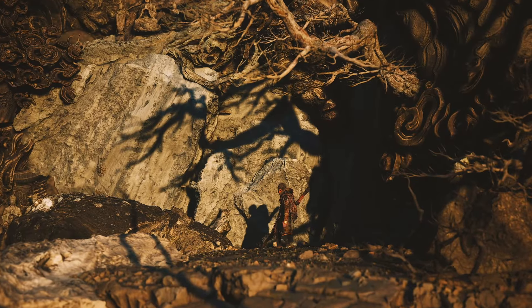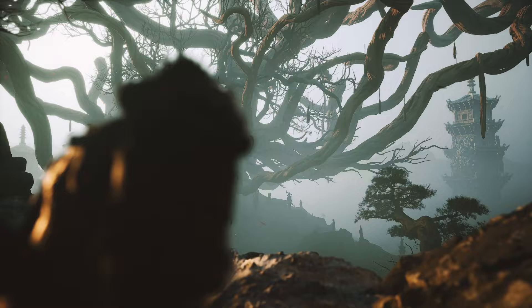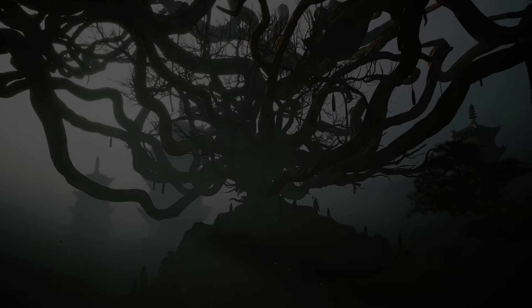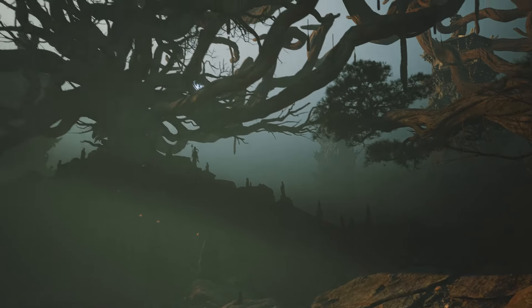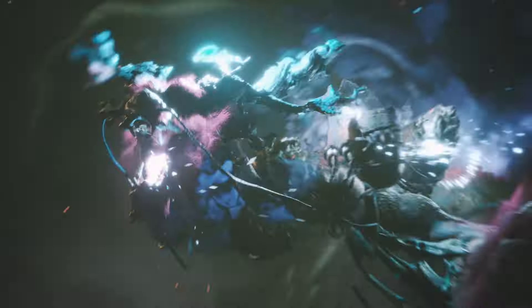Red Luong is a secret boss located in Black Myth Wukong's Chapter 1 that most players completely miss out on. That's because to face this boss, you first need to find a secret item in Chapter 2 and bring that back to Chapter 1 to unlock this encounter. Here's how you do it, plus some tips on how to actually defeat this powerful secret boss.